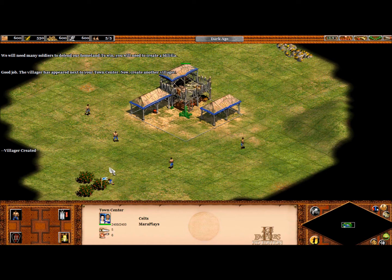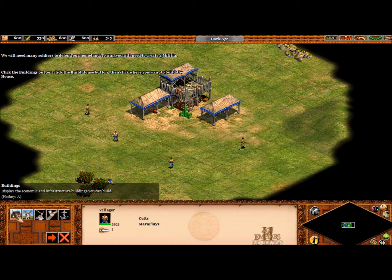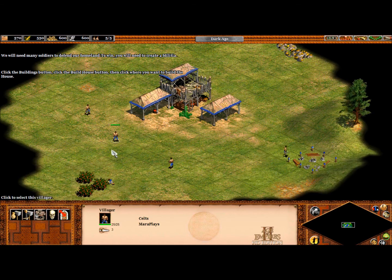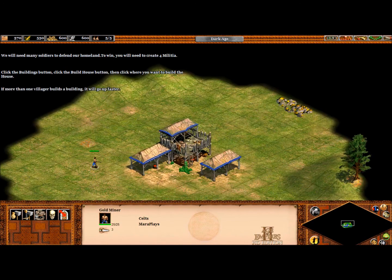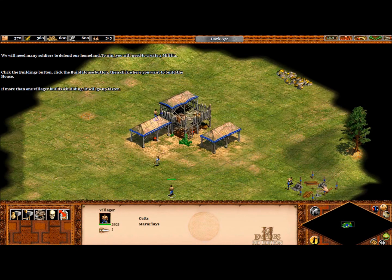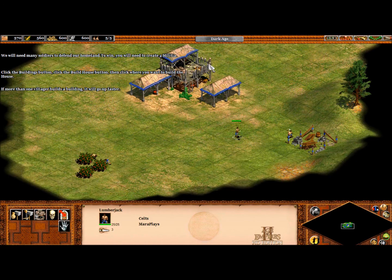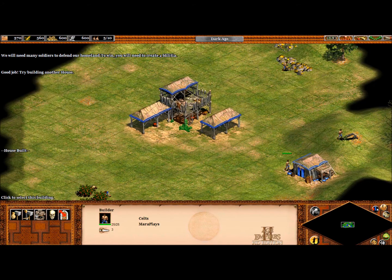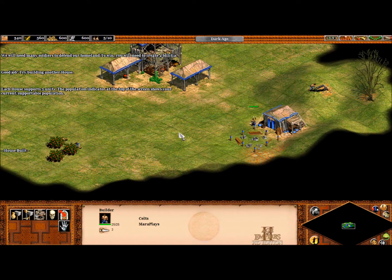Now, create another villager. You need additional housing to support your population. To build a house, click a villager, click the buildings button, click the build house button, then click where you want to build the house. If more than one villager builds a building, it will go up faster. Good job! Try building another house. Each house supports five units. The population indicator at the top of the screen shows your current supportable population.